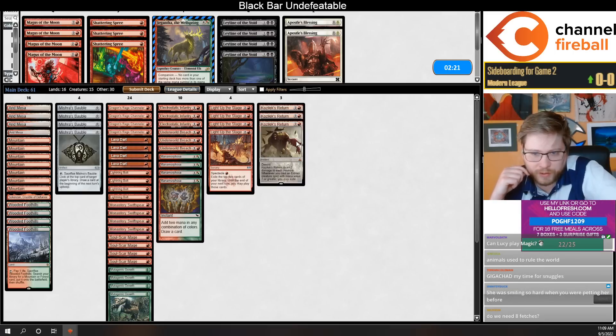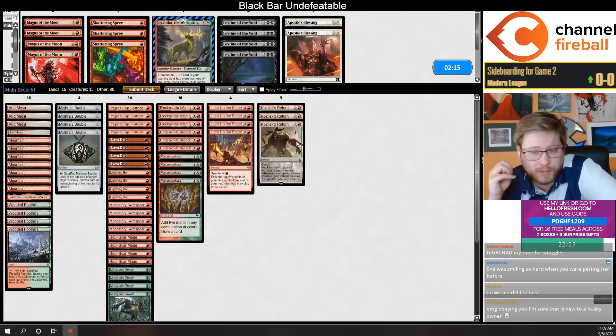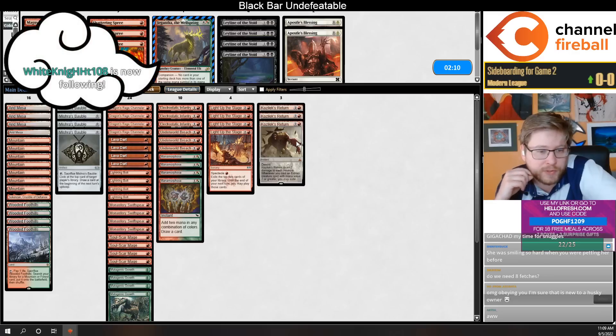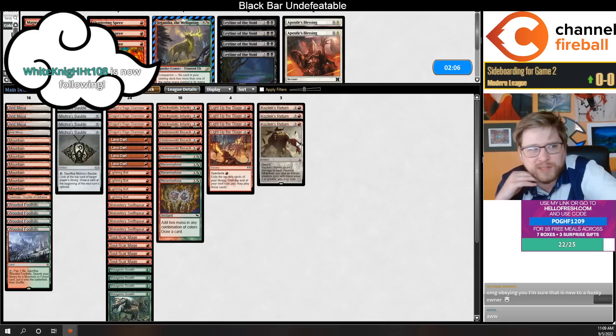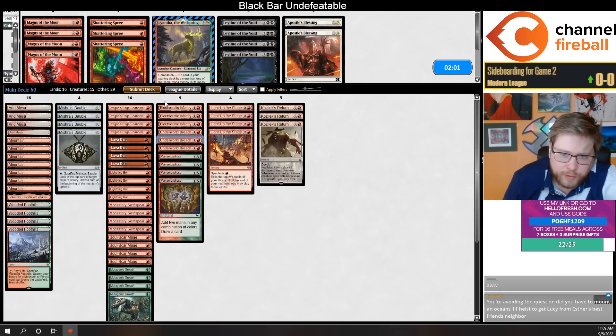I think these returns are really good. Do we need eight fetches? The fetchlands are really important to fill up for Underworld Breach. I'm pretty close to playing a ninth fetch land, to be honest — maybe a ninth fetch over the Sokenzan. Or you might be able to play six mountains, but I think you want seven because you might surveil them over with DRC. Maybe raising the curve — I can cut a breach here.